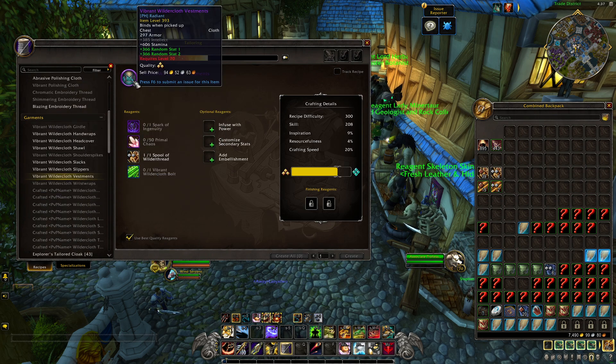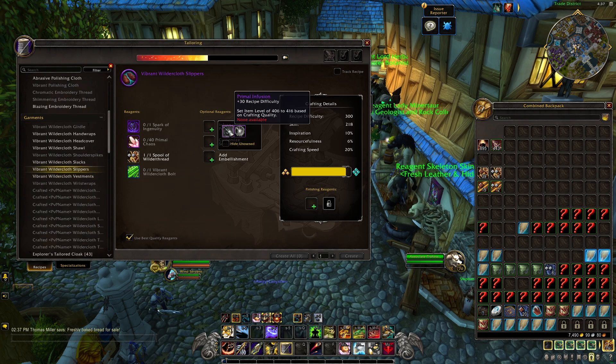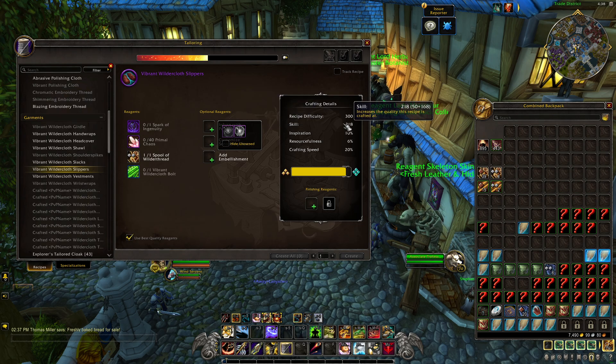And then you've got your endgame gear. The Vibrant Wildercloth is the endgame set — you can see it has the Radiant tag. As far as we believe so far, a single character is going to be able to equip up to five pieces of Radiant gear, giving people the inability to equip an entire set of endgame gear through crafting. But being able to equip up to five means you can quickly fill in any gaps when raiding — where you're unlucky and the boss doesn't drop what you want. This will be upgradable in both item level and recipe difficulty going forward.